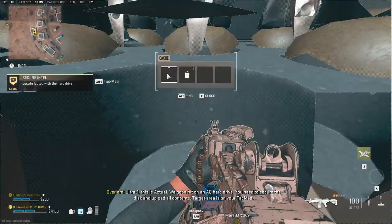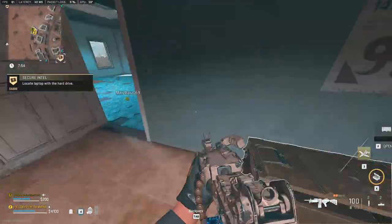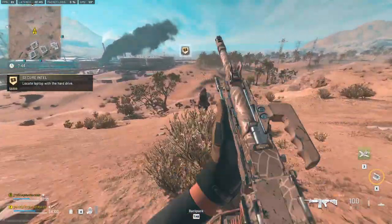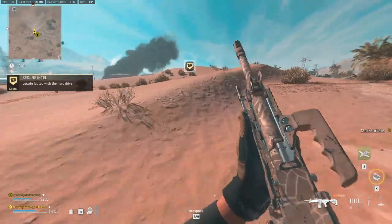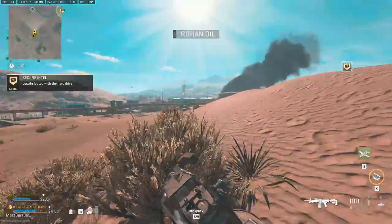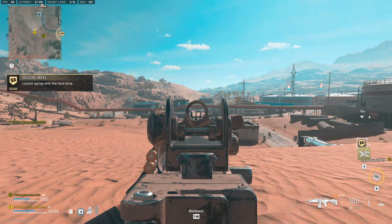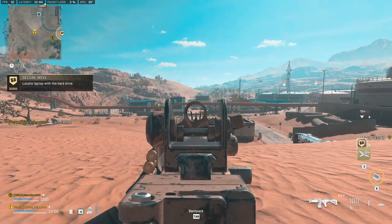Ultra 1, this attack is going to hit an AQ hard drive. You need to secure the disk and upload all contents. Target area is on your attack map — back at Rowan Oil. Really? Oh for f**k's sake. In that guard shack — yeah, it's in that L-shaped shack. It looks like a laptop to pull the hard drive out of. There's a shitshow happening to the left of us — the AI suddenly got very aggro.